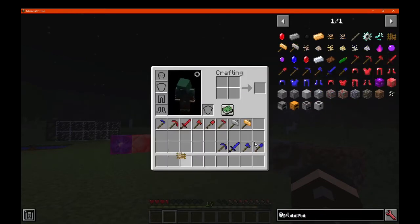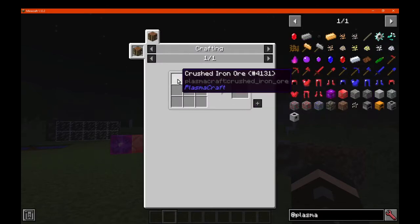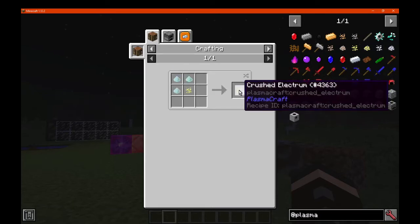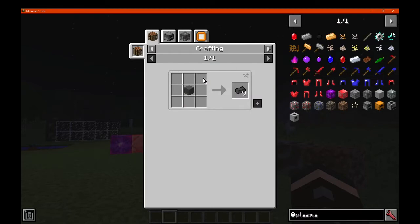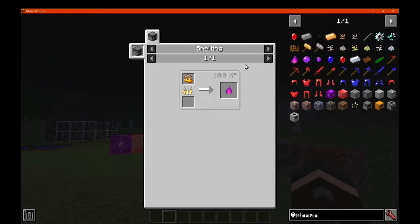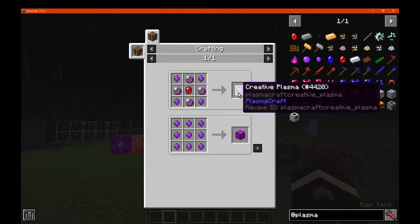Blaze powder can be smelted into plasma, which is used for condensed plasma along with an ender pearl. You can then use that for creative plasma and a plasma block, which is storage.